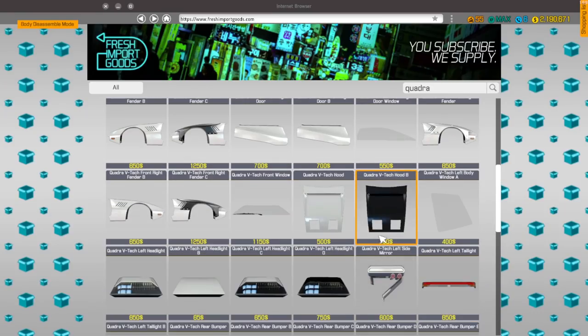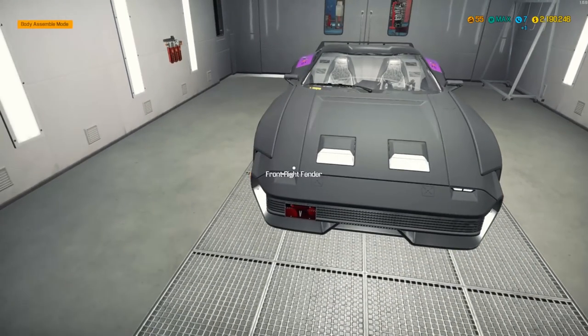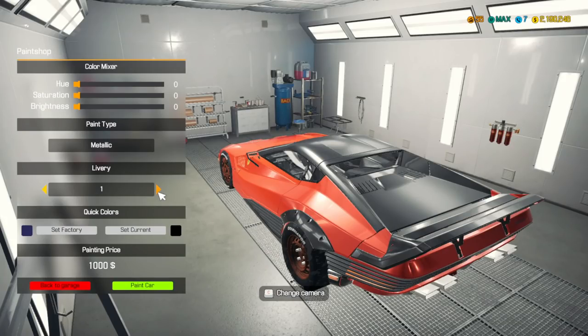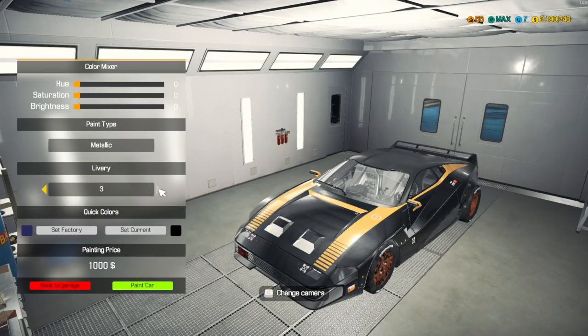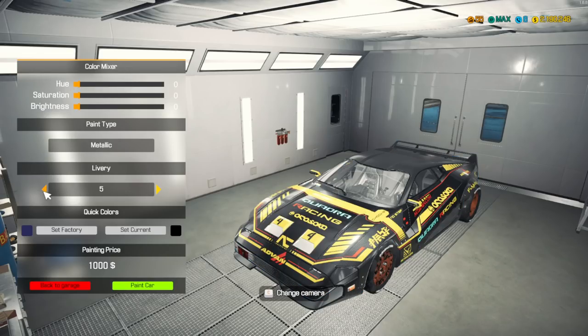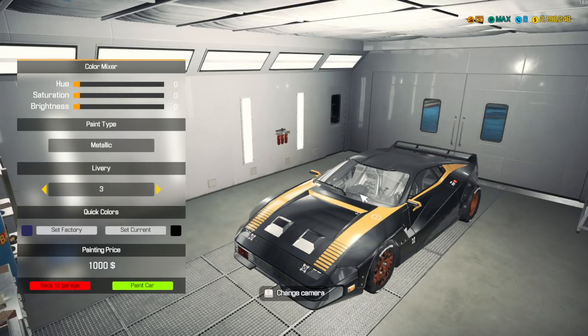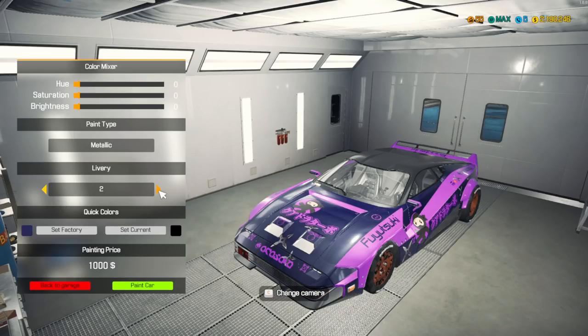Let me pop the hood off and purchase the non-blacked-out hood so I can actually see the paint libraries on top. Grabbing the Quadra VTech hood. Looking at a Ferrari-inspired one — very cyberpunk, 80s-esque. There's also the Ford-looking livery. Thinking about whether to go with the purple or the stock. The stock doesn't show it off enough, so we're going with the purple.